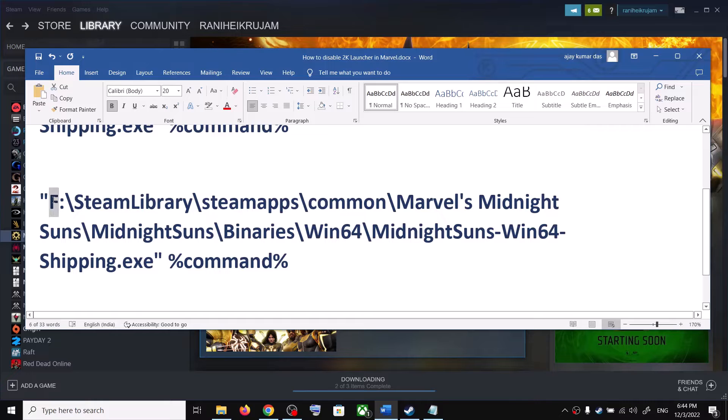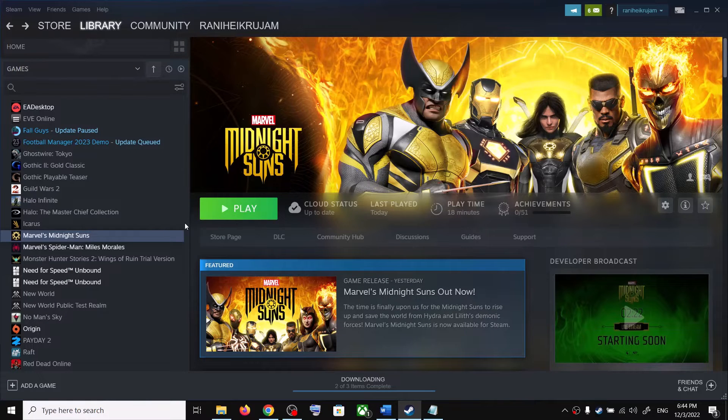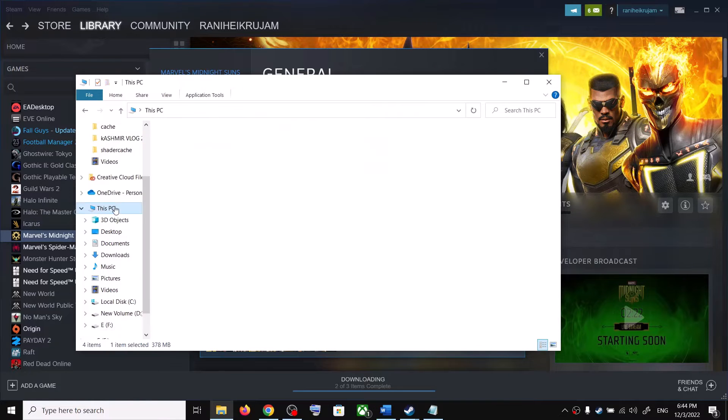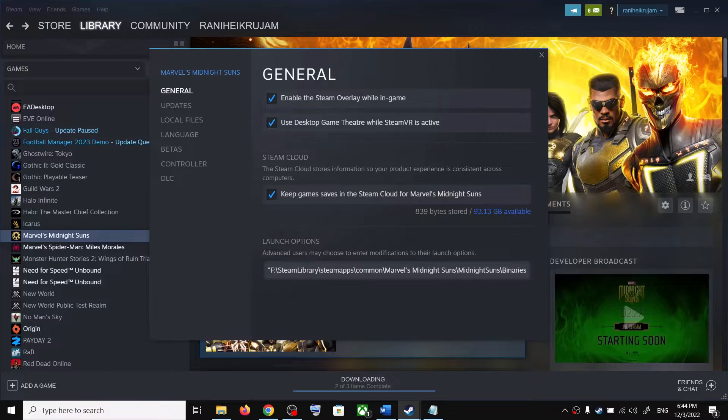If the game is installed in another drive — for example D drive — make a right click, select Properties. You simply change the name of the drive in the command. In my case the game is installed in F drive. If it's in D drive, change the letter to D; if it's in E drive, change the letter to E. Just change the drive letter accordingly.